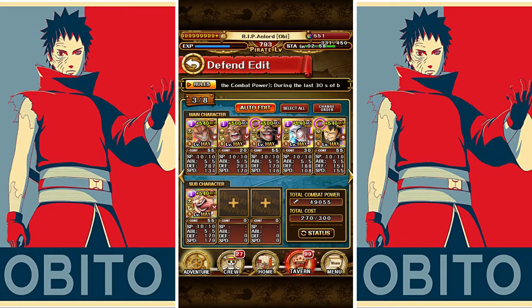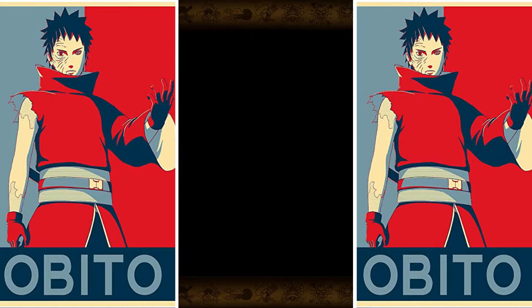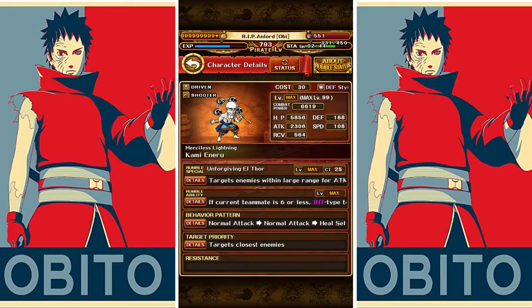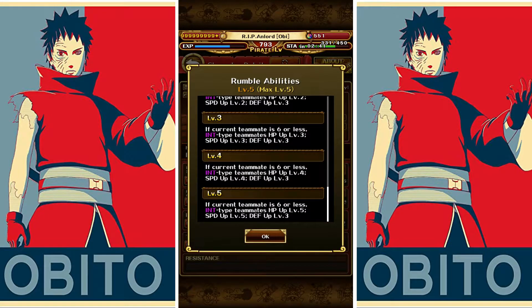If you are using this team, make sure Annel and Law are definitely on four and five because you don't want Law to die — you need him to special bind your opponent. And you don't want Annel to die because his passive ability is the reason I only have six units in the team: if current teammates are six or less, in-type teammates get HP up level 5, speed up level 5, DEF up level 3.